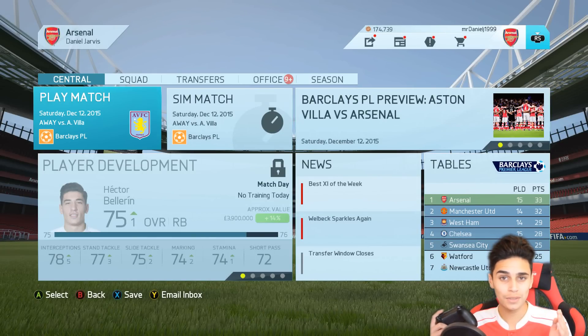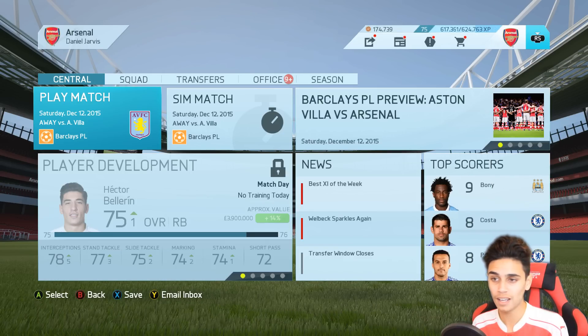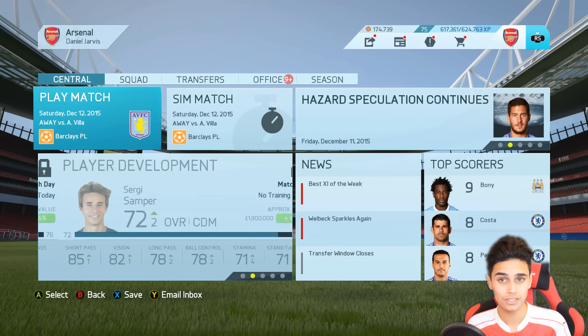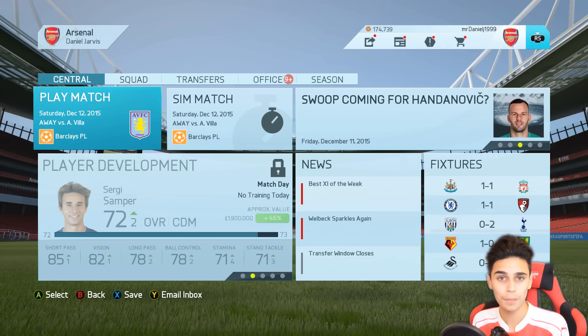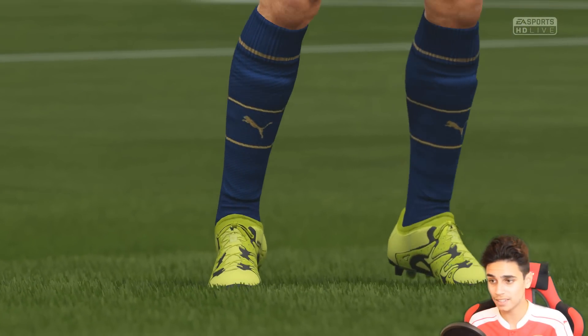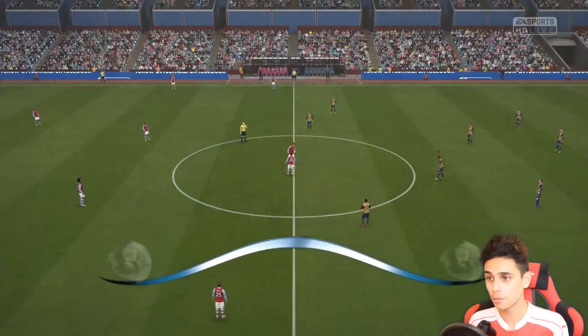Hey guys and welcome back to another episode of the FIFA 16 Arsenal Karimo series. Today we're going to start off with the first game, Away From Home vs Aston Villa. We have got a massive game coming up in today's episode vs Manchester City. This is actually going to be the final episode before the transfer window is open, so leave comments down below with what players you want to see join the club. Also if you guys could smash over 1,000 likes on this episode, the next episode will be uploaded. Look how good our defence has been so far this season - Man United, who are currently a point behind us, have conceded double the goals we have. Seven goals so far we have conceded.